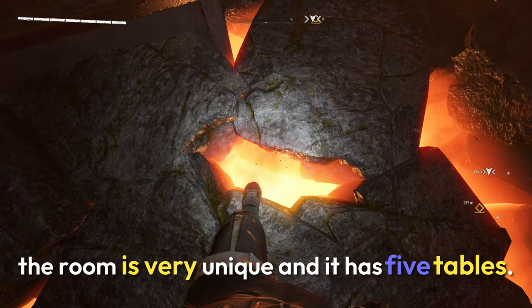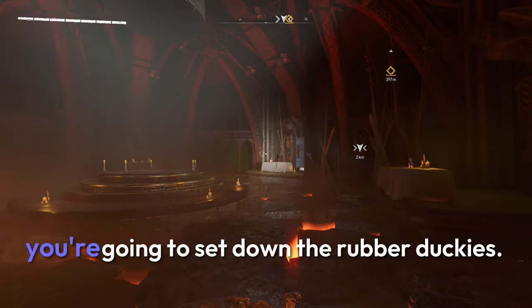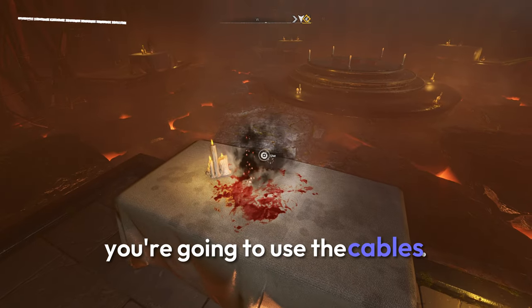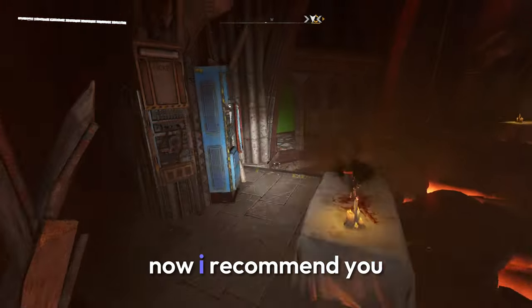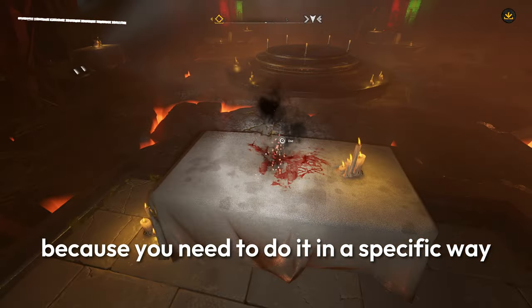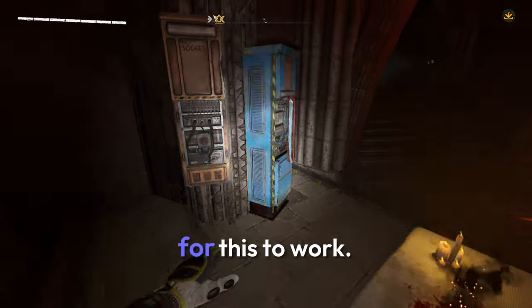The room is very unique and it has five tables. With these five tables you're going to set down the rubber duckies. After you've placed all the rubber duckies you're going to use the cables and make a pentagram. I recommend you just follow what I do on screen rather than try to make one yourself, because you need to do it in a specific way for this to work.